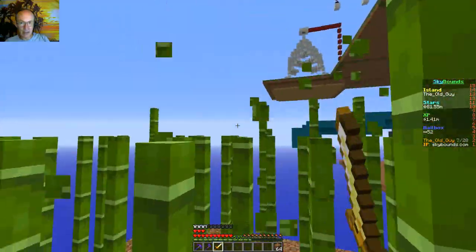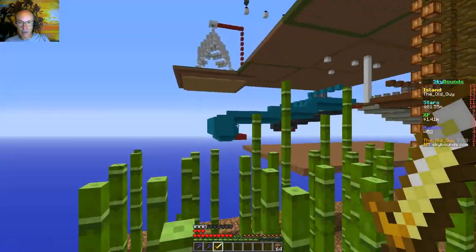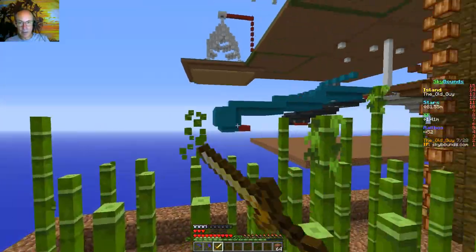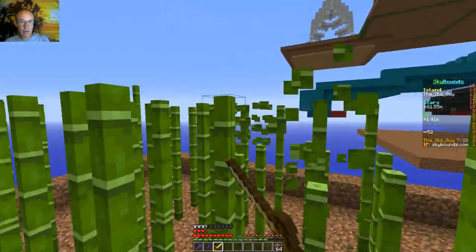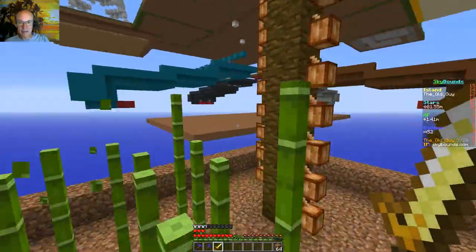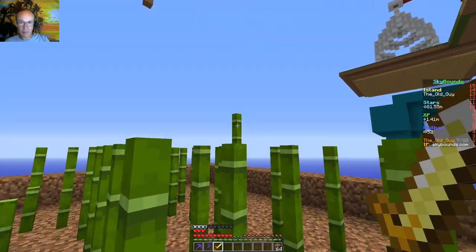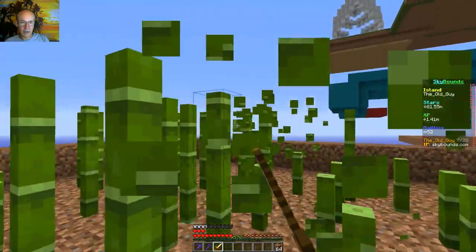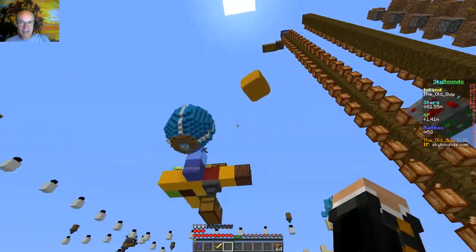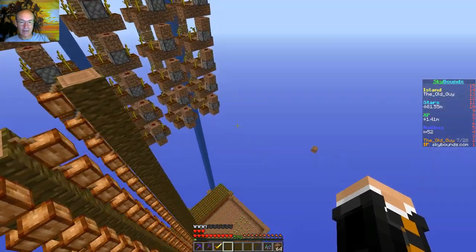Let me get through this real quick. I probably need to figure out a better way to set up the bamboo so I can do it quicker — though I'm at my limit for auto chests. After all that we better have gotten some seeds, Sky Bounds. I need two or three — where are my seeds? Ah, I got one. All right, better than none. Let me put this one down here.